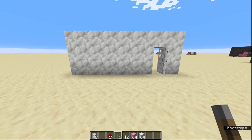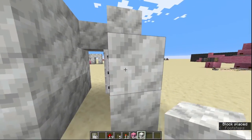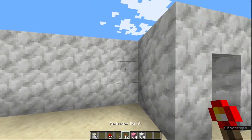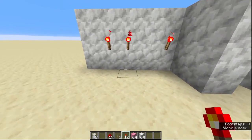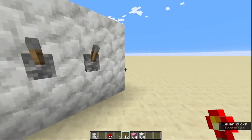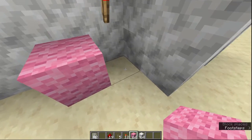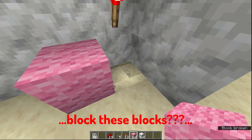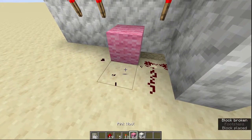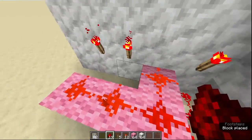Then we're going to come through to the back — this is where the magic happens. First thing we're going to do is block off this doorway. When you're going into your house, you don't want to see what's behind the curtain or what's inside the combination lock. Next, pick your combination: I'm picking this one, this one, and this one. Then for the levers you're not going to use, put some wool in. Then break the blocks under those levers, and add wool along here as well.